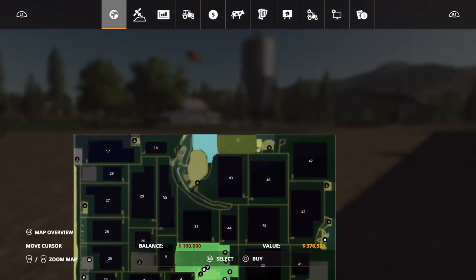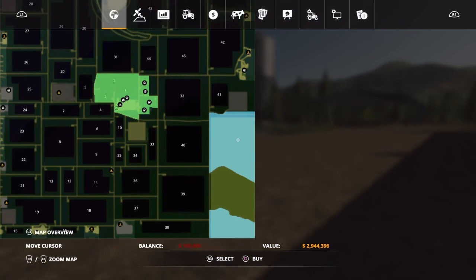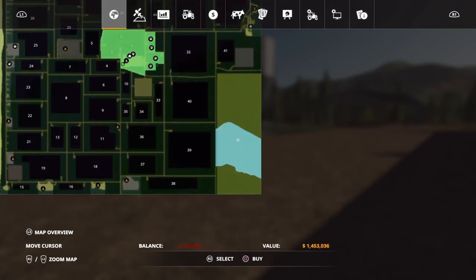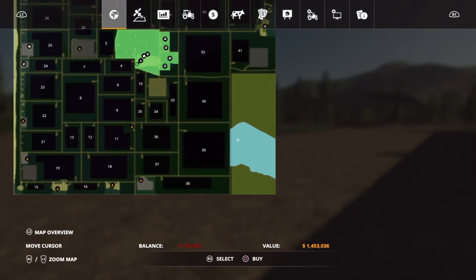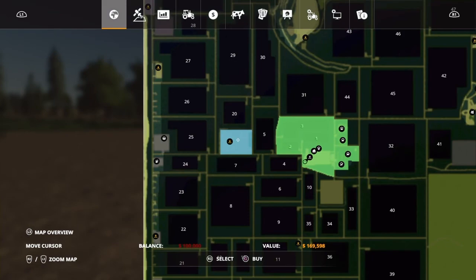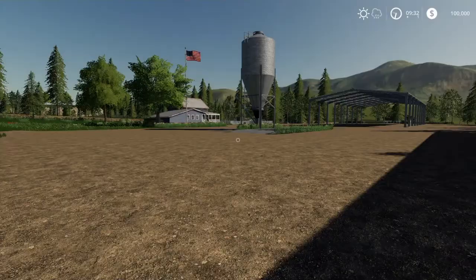You've also got some forest areas up here and over here. This is actually split up — I had 2.9 million for that and 1.5 million almost for this one. So the BGA, if you want to buy it, is actually gonna run you about $170,000.